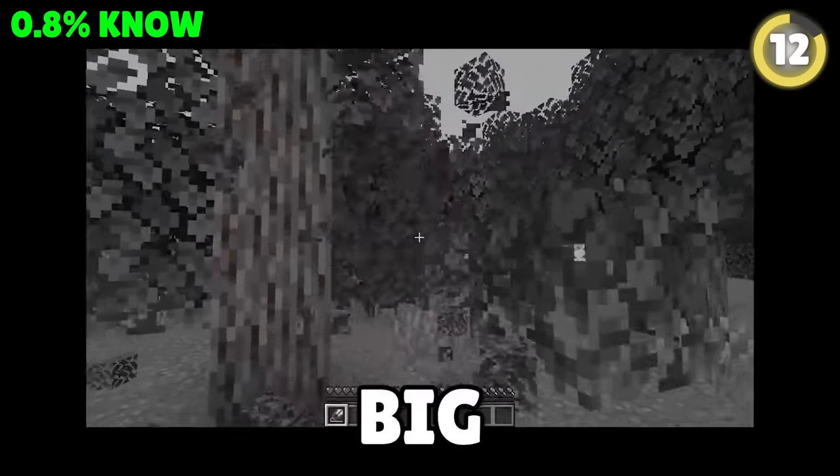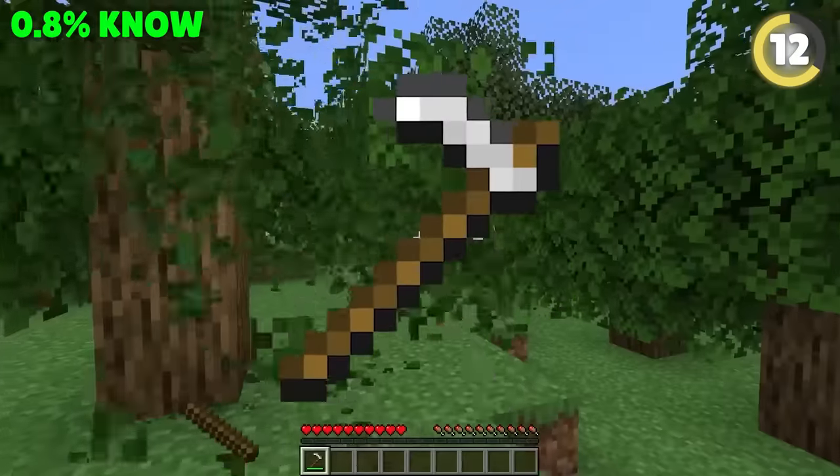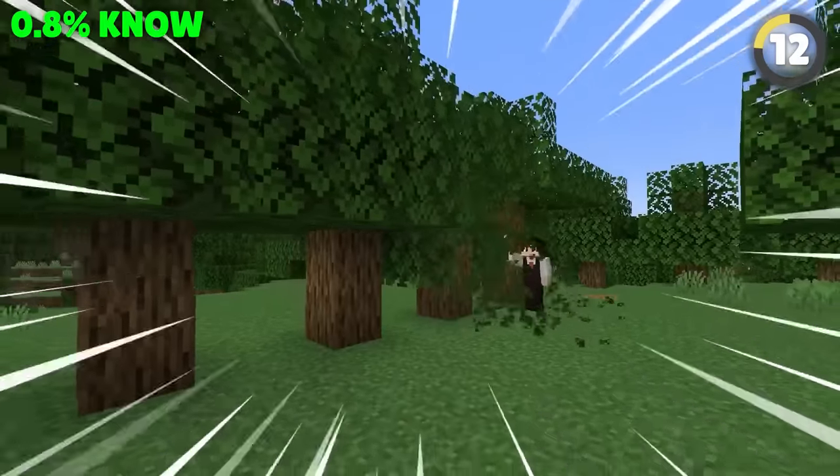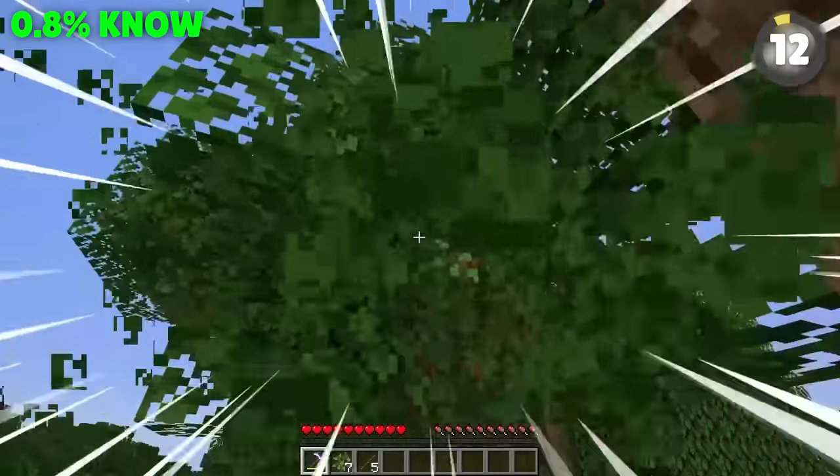Using shears to collect leaves? Big mistake! You could instead use a hoe, as more modern updates of the game have improved the hoe. And with enchantments like fortune, you can get way more items, way faster.